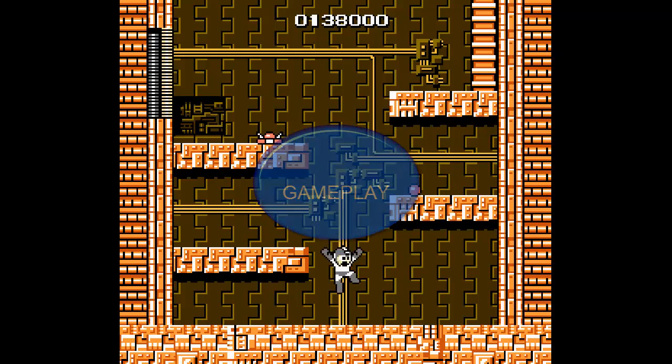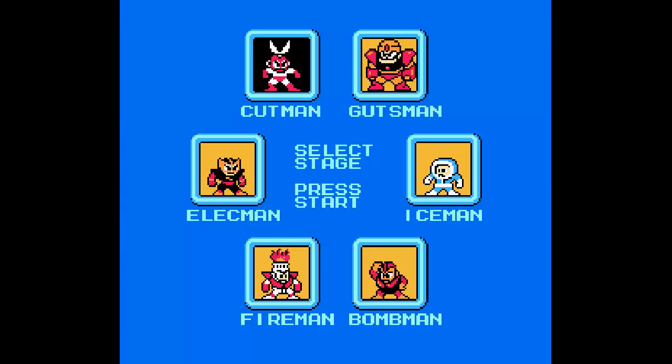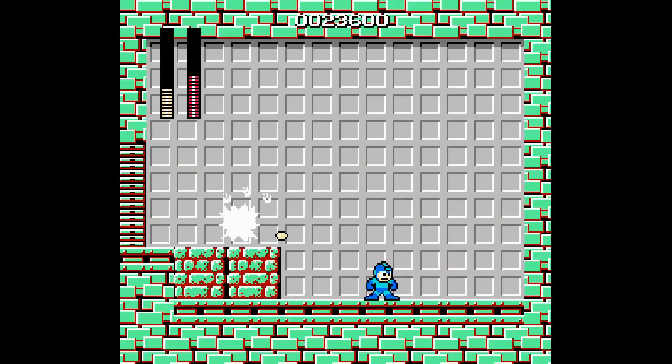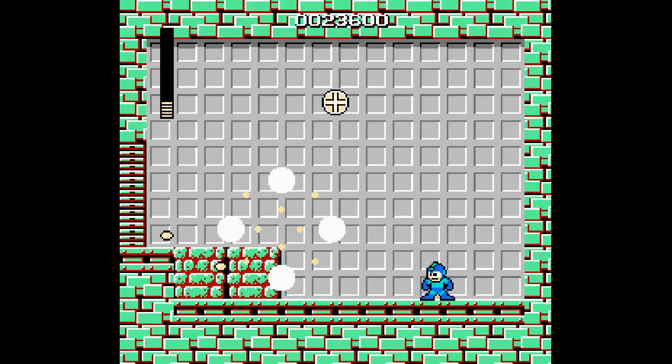Mega Man is an action-adventure platformer, credited with being the first game to ever feature a stage-select screen. This feature would be a stepping stone for games that feature multiple objectives that could be completed in any order, like Skyrim and Red Dead Redemption. As Mega Man completes each stage and defeats each robot master with his pellet-firing Mega Buster, he gains the signature attack of each one.